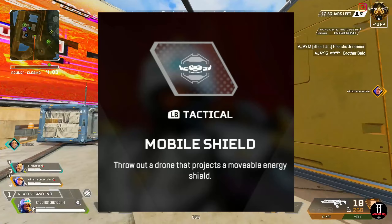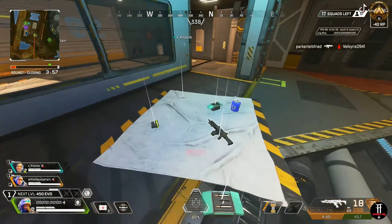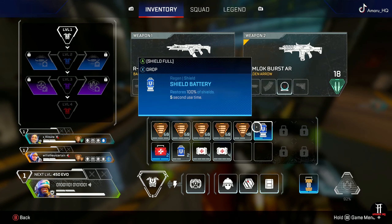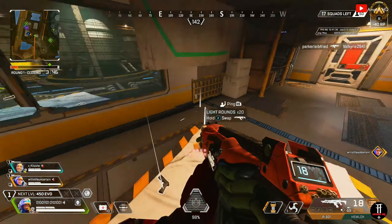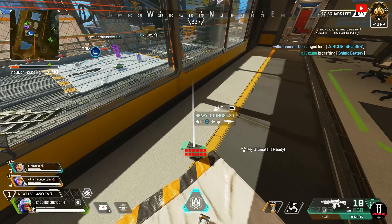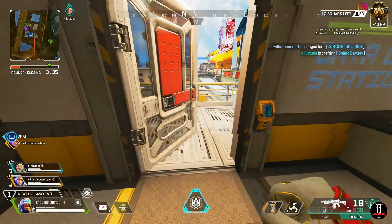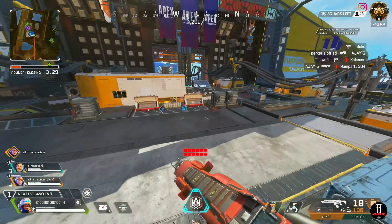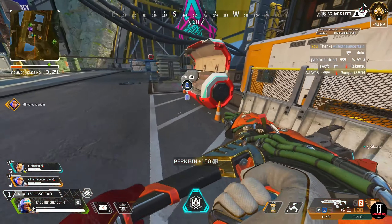The tactical is called Mobile Shield. This allows you to throw a drone that projects a movable energy shield with a 15-second cooldown. You can redirect it as you move — great for cover when fighting. You can throw it down, keep yourself covered, heal up, and keep an eye on the enemy. It lasts about 20 seconds or until destroyed. It has 1000 HP total, split in half: the upper part has 500 HP and the bottom part has 500 HP. Keep that in mind when using the shield.